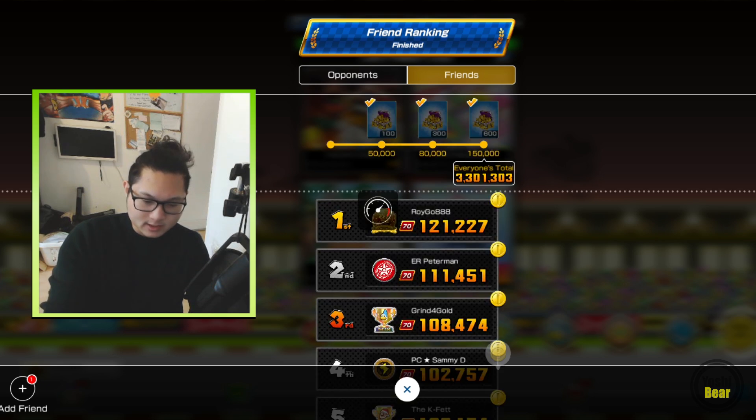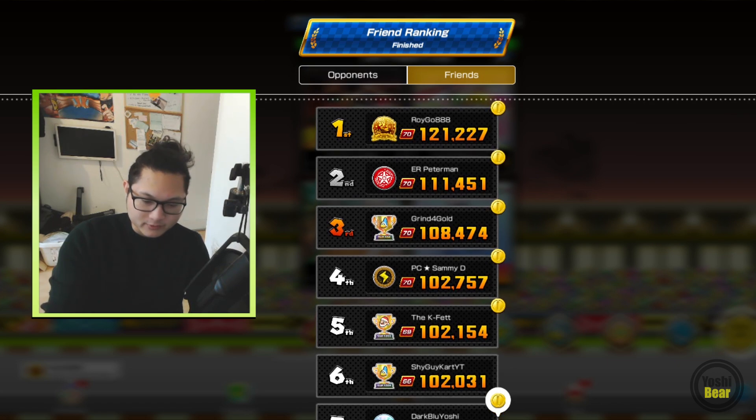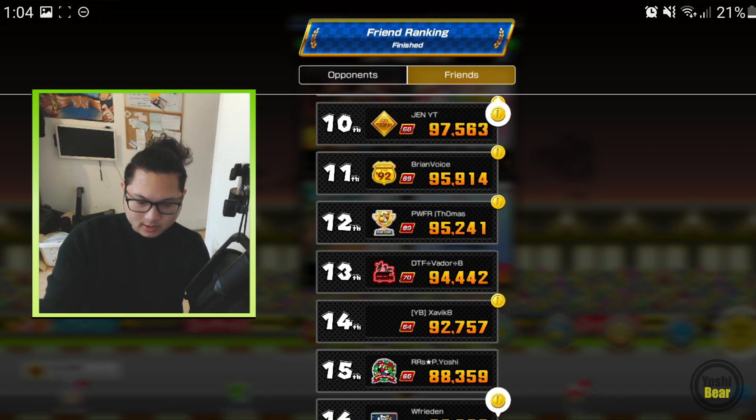In the front, let's see who do we have here. Didn't do too well. Of course we have Roy, Roy Gold, P.E.M.N., Grind for Gold, Sammy D, The K-Fed — what up? We got Shy Guy card, W.Yoshi, Mankalo — top 8. Well done guys, well done.